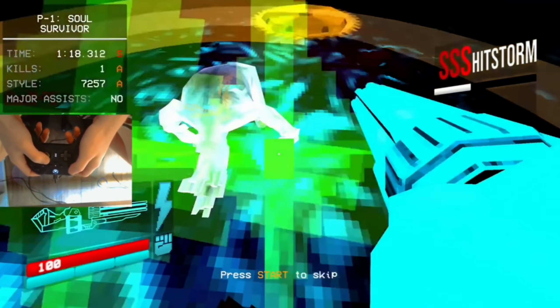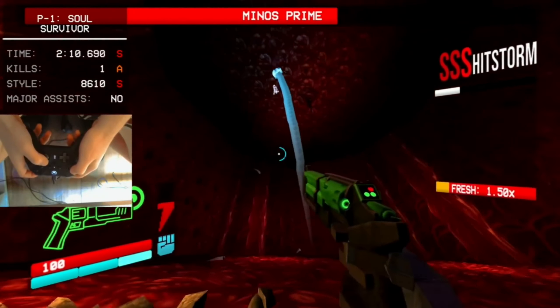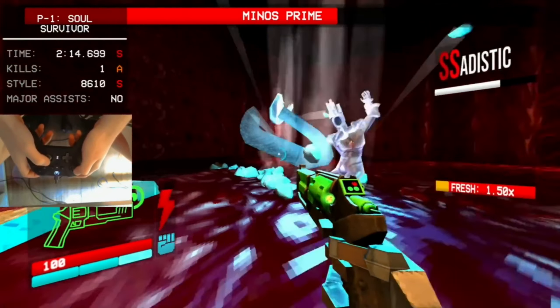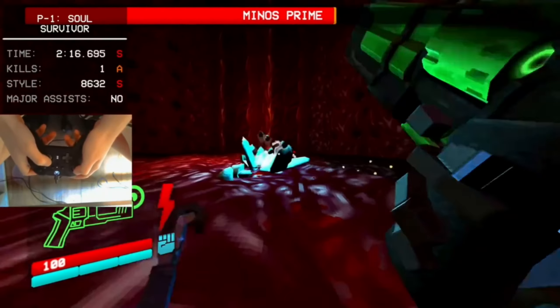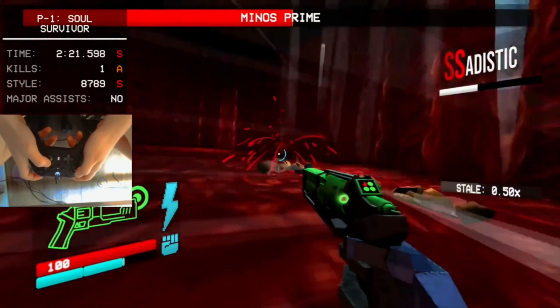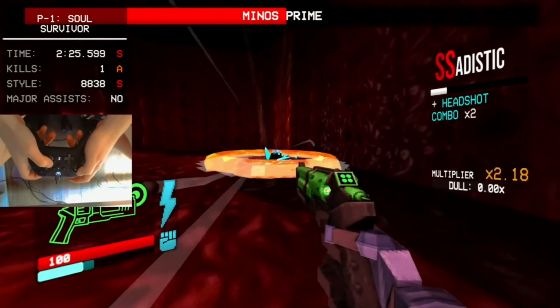Minos Prime has a set moveset, and his moves can easily be determined once you know the audio cue he uses before he does each of them. Instead of boring you guys to death by going through each one of his movesets, I'm just going to tell you guys the most effective way to learn and practice these movesets yourself. What you're going to want to do is go into the fight with the mindset of not necessarily worrying about dishing out damage, but more so learning the audio cues and what he does after them.